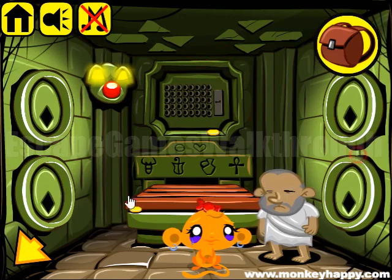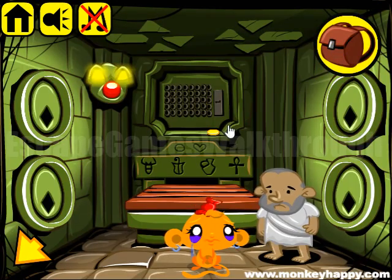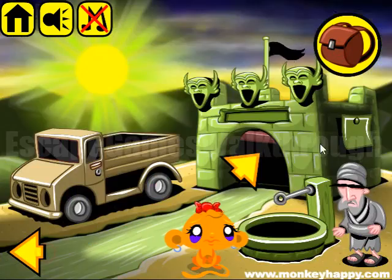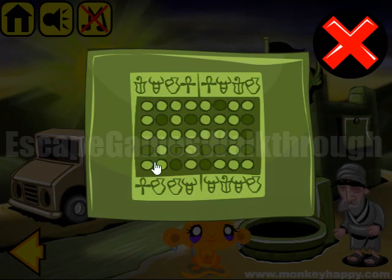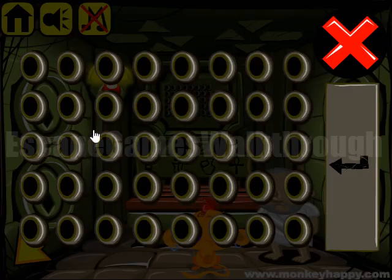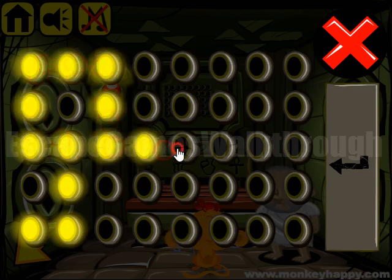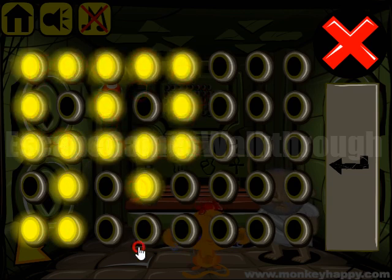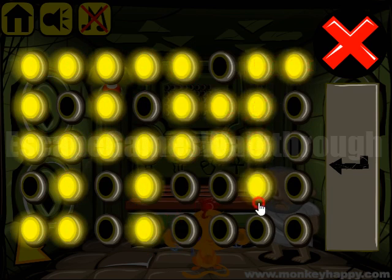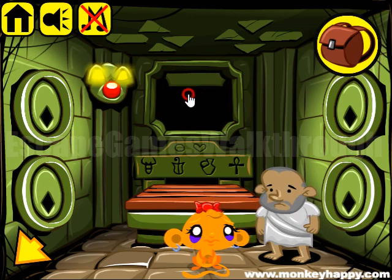Let's get items here. We have nothing, but we have a pattern. To open it, we need to set the correct pattern. The hint is shown on this paper, so let's light the same bulbs here. It will be like that, and we've got a long key.